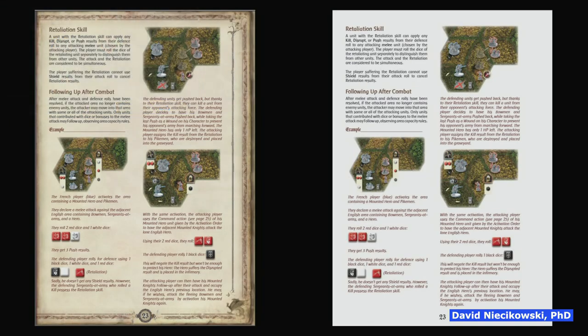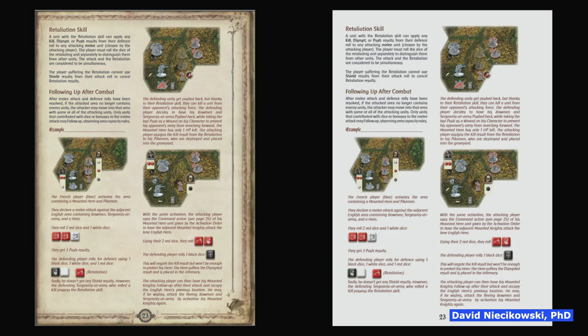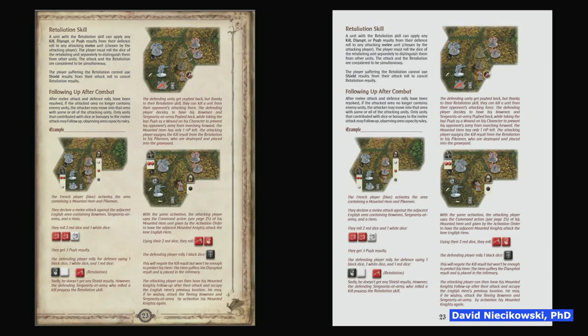Here's an example: on the left is the original page from the revised rulebook; look what it looks like on the right when I remove the background — a lot more white space and easier to read. When you do that, you could increase the size of the text because you don't need as much — you can use more of the white space that was taken up by decorative margins. I don't care how cool it looks; I just want to learn the rules. You can't even read the page number on the left version.